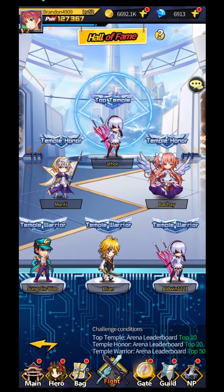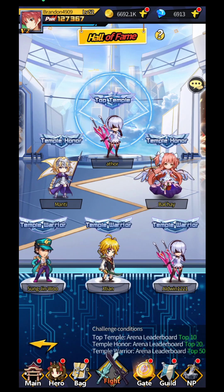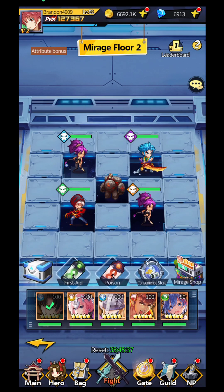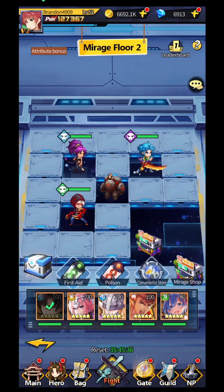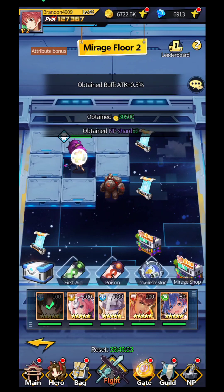This is going to be the Hall of Fame — you can challenge it, but it's not going to be open daily. And you're going to have the Mirage over here — right now you'll have up to five different kinds of fights. I've put skip fight on so I don't keep this too long.